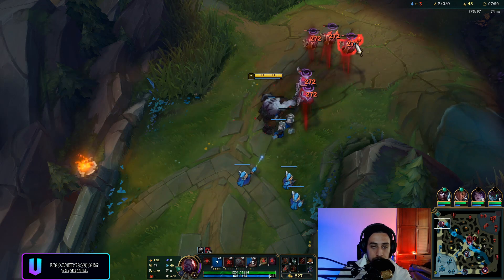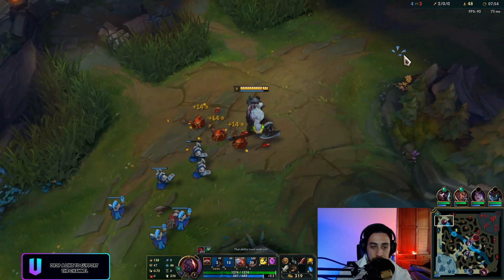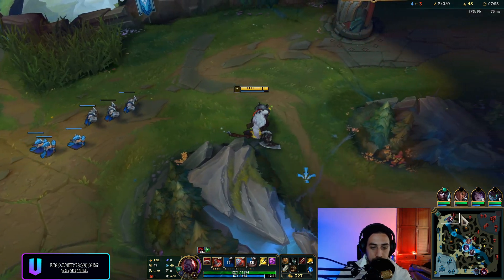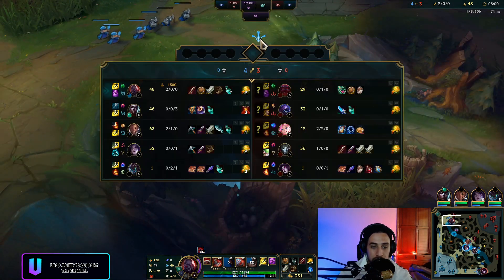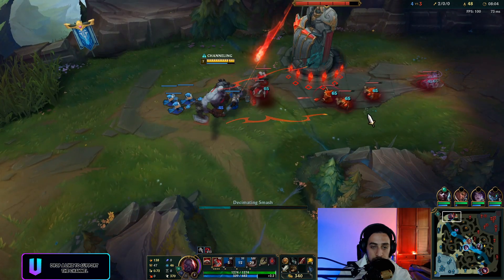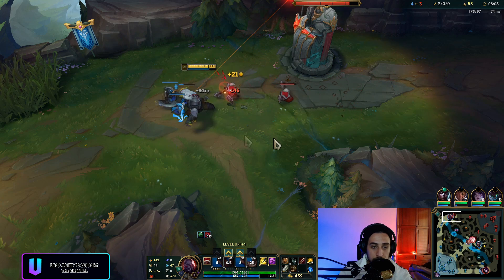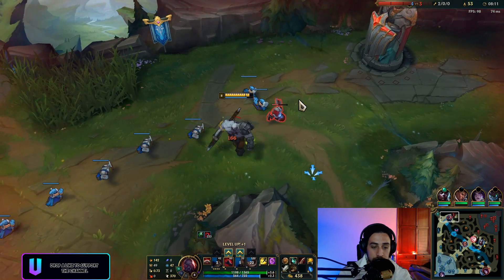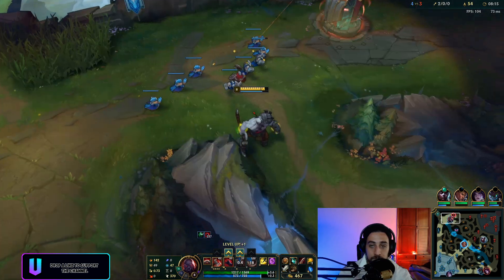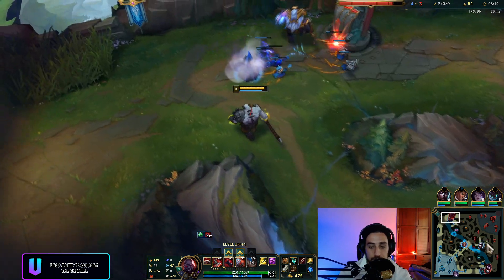This guy's mid — I'm just gonna push this in. He's very very low; I'm gonna grab a lot of plates here. I do have Demolish. I do a lot of damage since I'm building lethality. I'm gonna use the TP, which is pretty good for us. I'm going to ward — actually I shouldn't have warded. Jax is here.